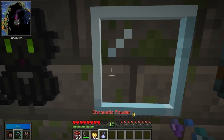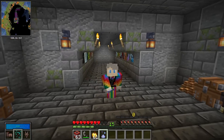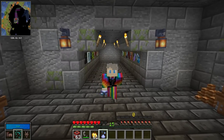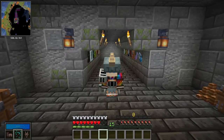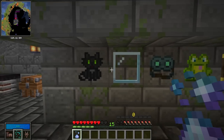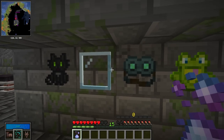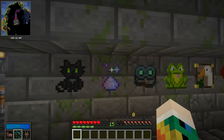Moving on to chromatic powder — this is really interesting because it halves the amount of durability damage that your vault gear takes. If you have a really cool set of vault gear, that might be absolutely fantastic for you. It is fairly straightforward: you just take less durability damage within the vault.